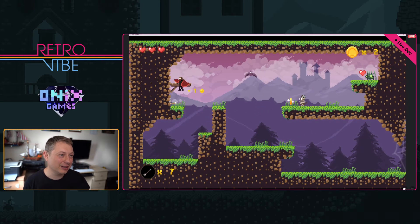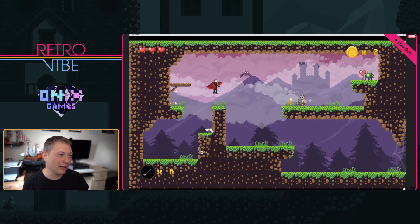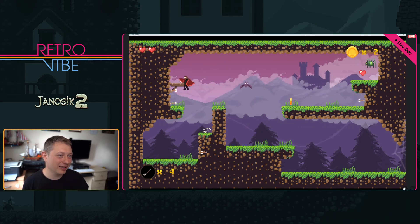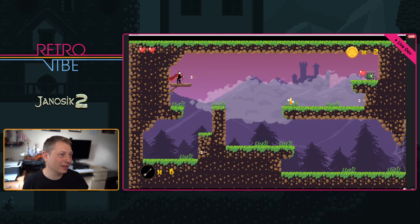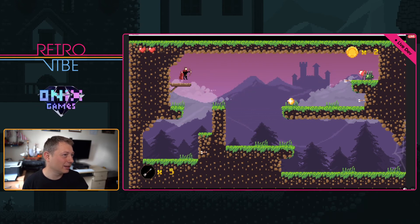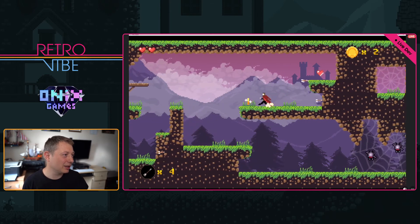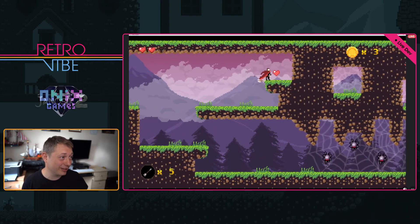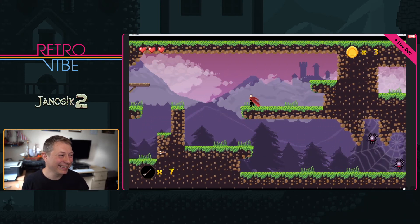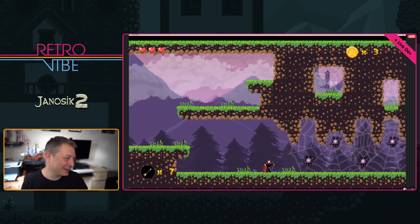Okay let's collect — oh come on — oh, I lost a heart. Bad sign. But I got him. I can collect my own arrows, which is good, and I can collect hearts, which is even better. Let's do something with the spiders.